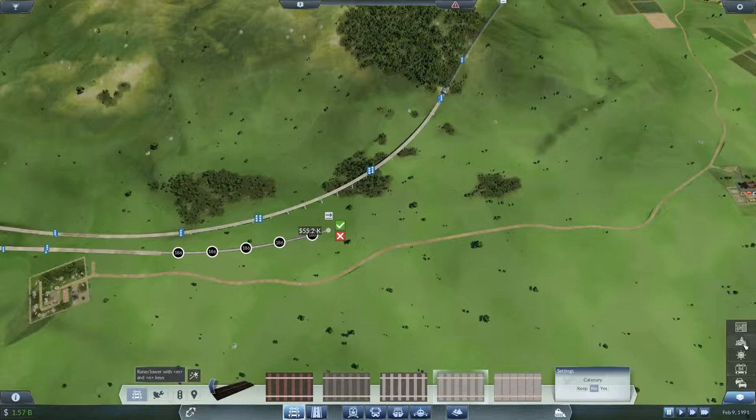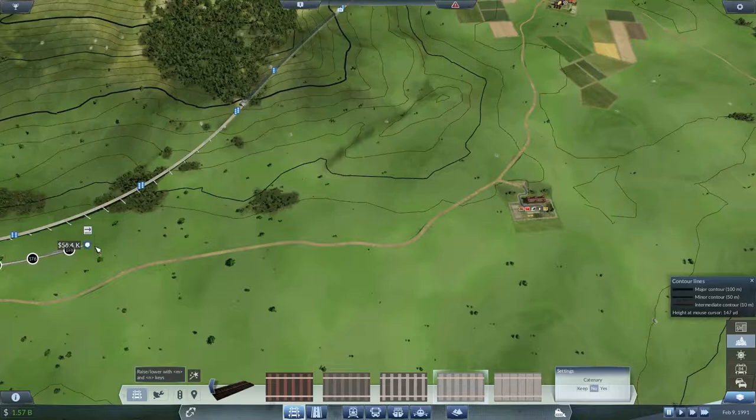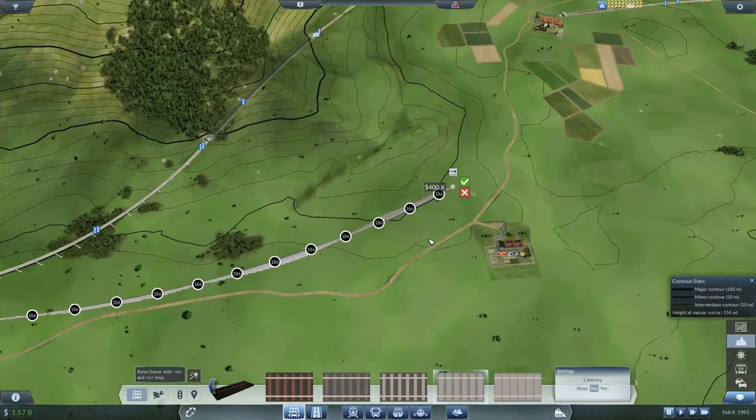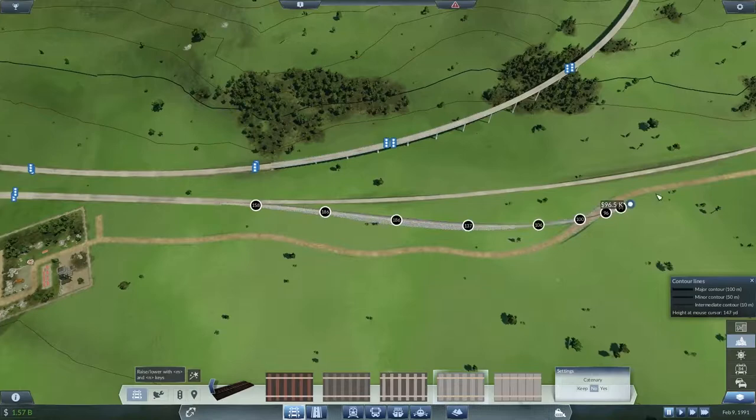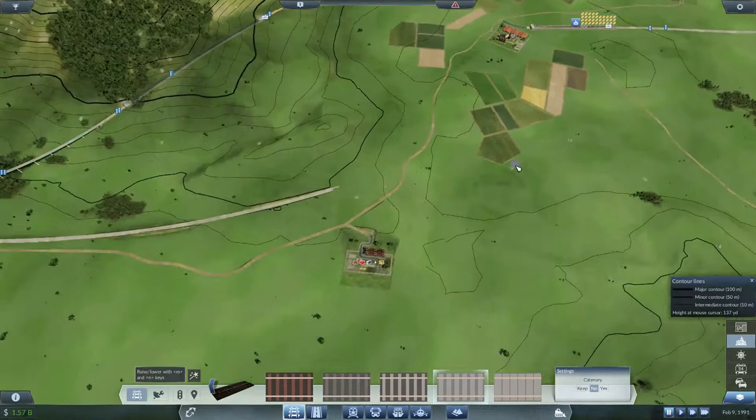What are the gradients looking like down here, or up there? I was tempted to go up there but I think I'll actually go around the base. Yeah, I think that's looking okay. Bring the second line along just to make sure we don't have any collisions with roads or terrain — that's good. Then we'll cut across that one field — oh well, never mind.